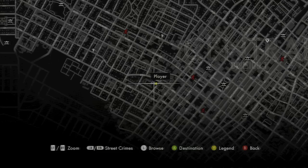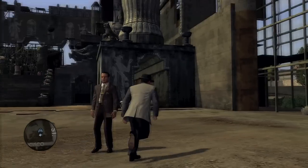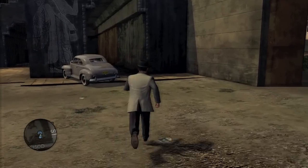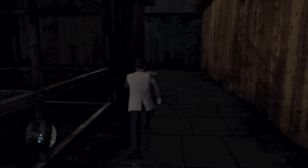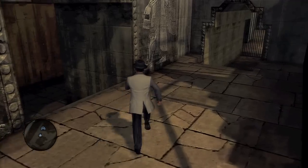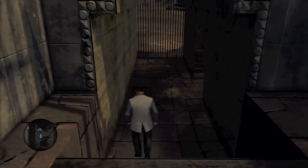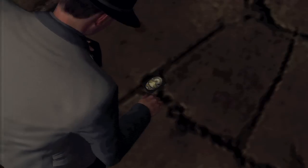The last one, which is also the one that's pretty hard to get — this is the Intolerance set. What you want to do is find this hallway right here; you can see I crashed my car into it for reference. Head all the way to the end until you see some stairs, then take a left, then take a right. Down this hallway should be our last badge.